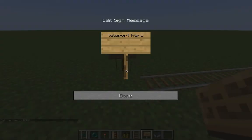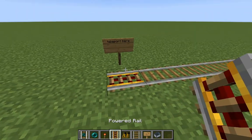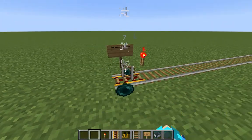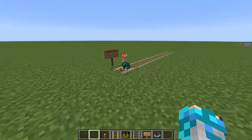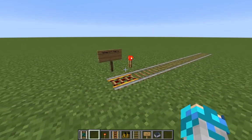So let's say this is my starting point, and I want to teleport to here. What you need to do is place a normal rail or any kind of rail where you want to get teleported to. Then throw the teleport rail and the ender pearl on top of that rail. When the lightning strike appears, that means it has set the location.